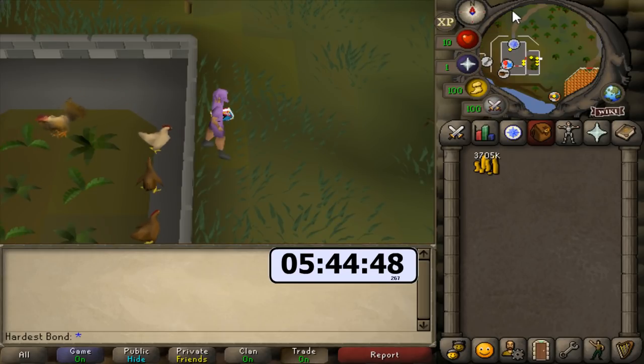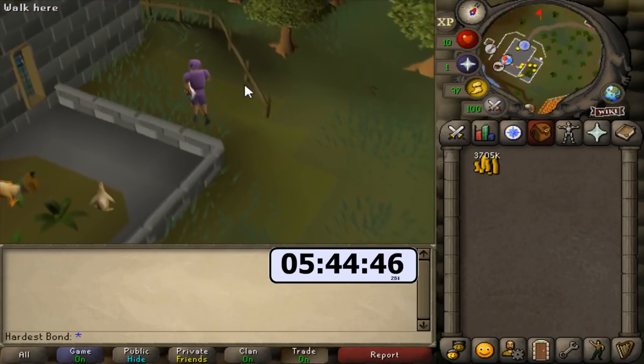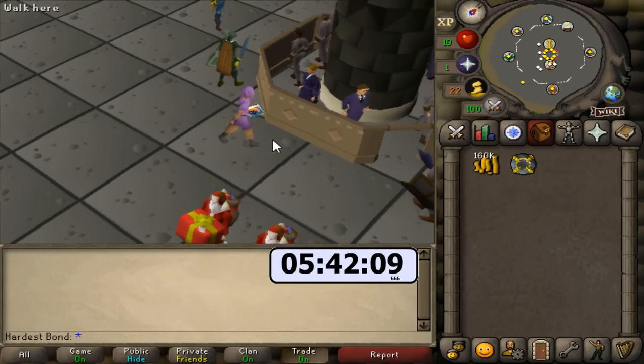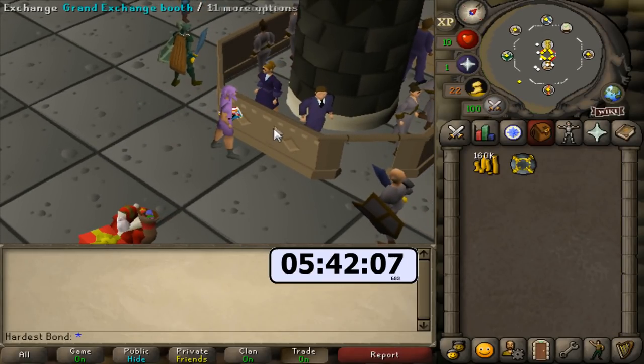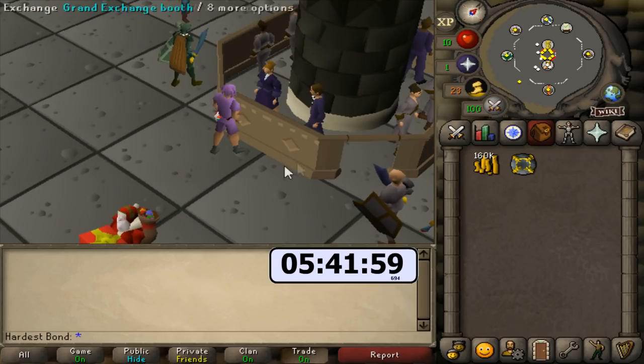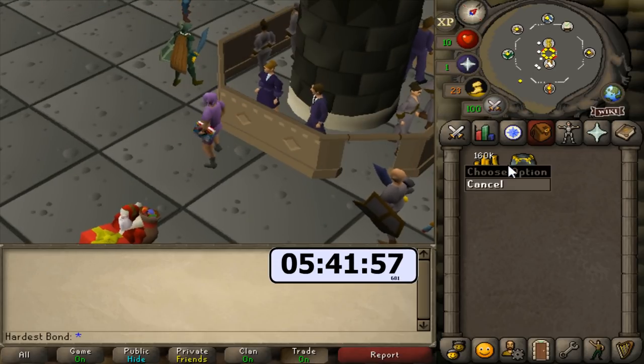Chronicle teleport — let's go buy this bond. It is done. I put in 3.7 mil and we got it for 160k less. The bond price has gone up from 3 mil to around 3.5 to 4.5 mil, so it was a little harder than if I had done this two months ago. But that is basically it.